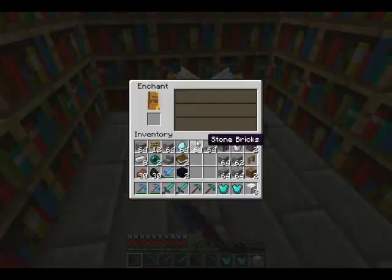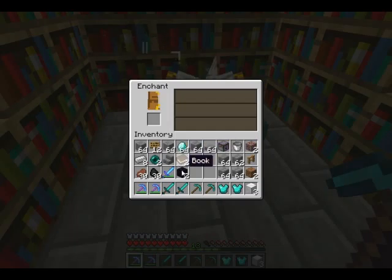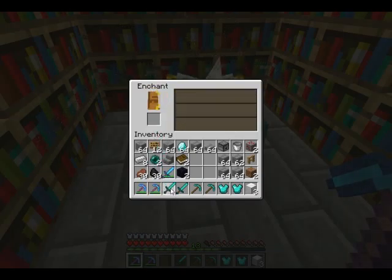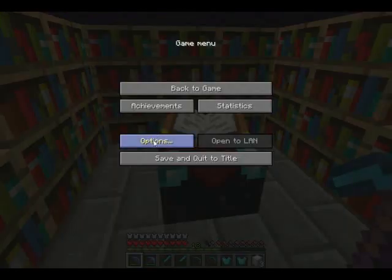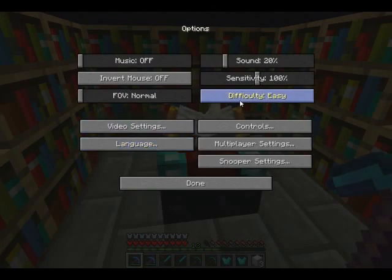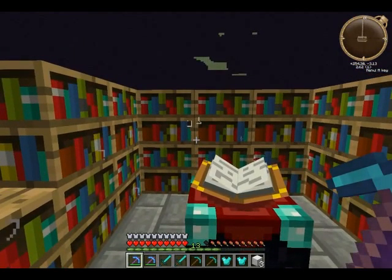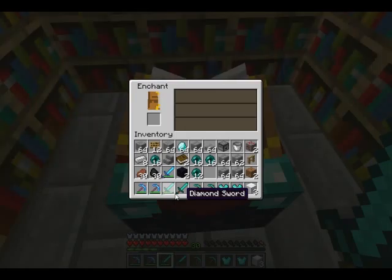Don't look behind me — there's stuff there that's going up for the next episode. The enchantment table is basically how it works. Once you've got the experience you can enchant stuff. Let me just turn on monsters and I'll be back in two seconds.